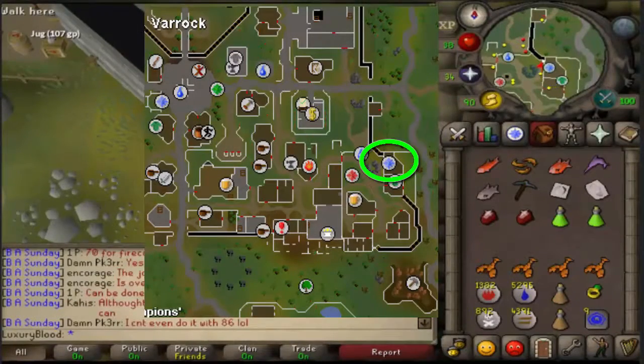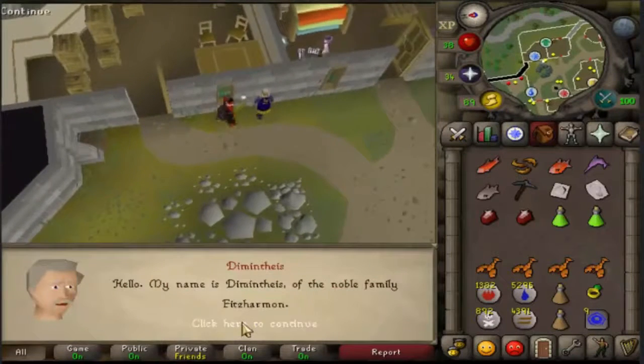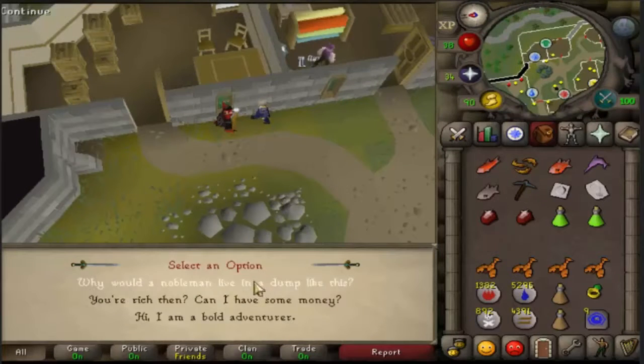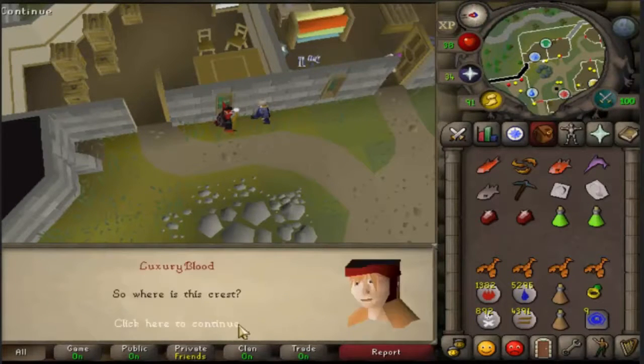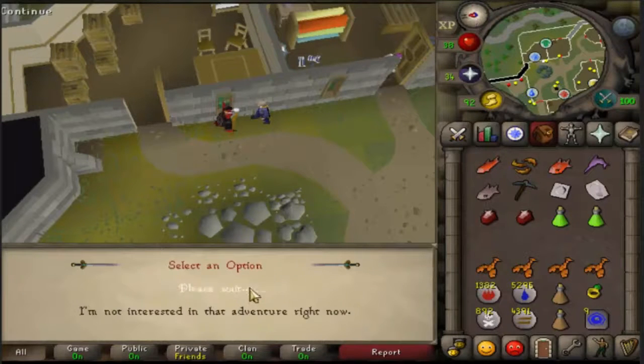To get started, go ahead and go to Varrock. In the southeast Varrock in the little gated area, you'll be talking to Diminthius. Go ahead and talk to him.